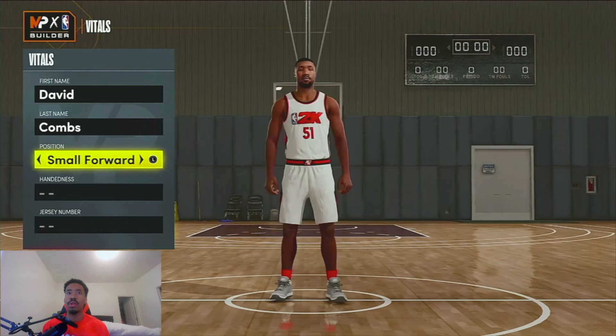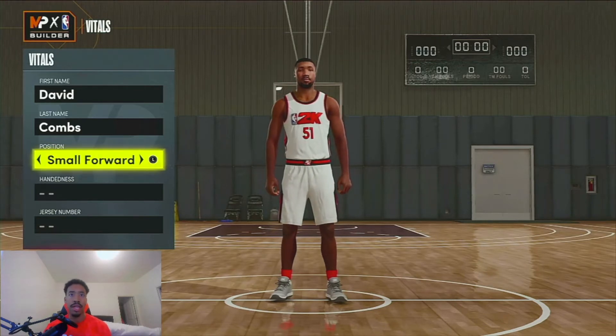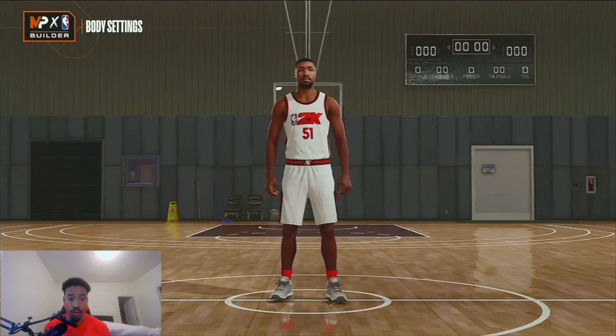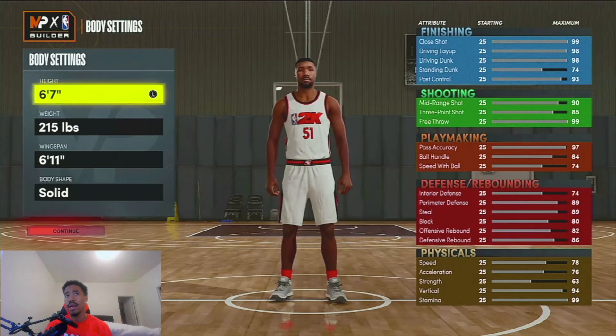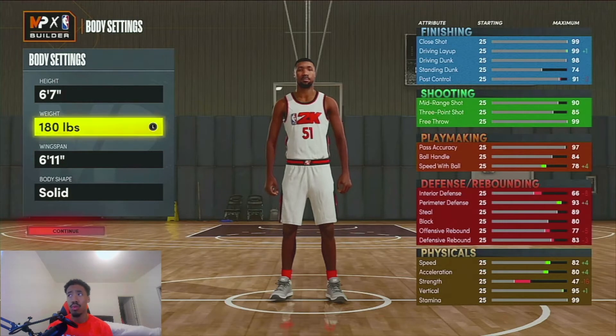The first thing you want to do is pick Small Forward. I haven't really messed around with power forwards or anything like that, but I've found that Small Forward seems to be the best position for lockdowns. Handedness doesn't matter — I personally go right-handed. Jersey number clearly doesn't matter either. Now, height is going to change a lot of things on the build, so you want to keep your height at the default setting — that is the best height for this lockdown build.